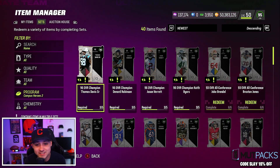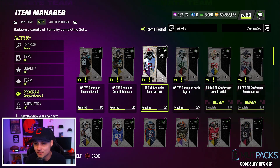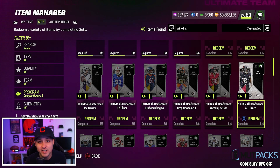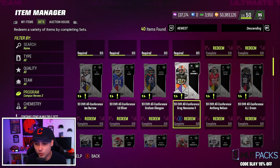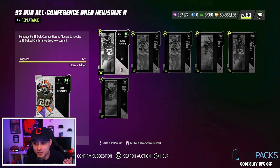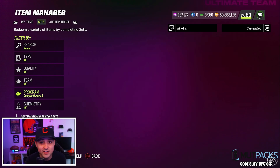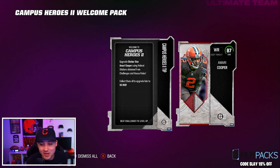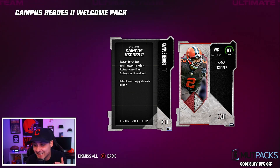We got Denard Robinson, Thomas Davis Senior, free safety Jason Verrett, Keith Byers — we got some pretty good 93s. There's also limited Clowney, limited Devontae Smith. For the 93s there are 89 overalls, so you're gonna need six 89s to get a 93, and then five 93s to get a 96. We also got another Browns player.